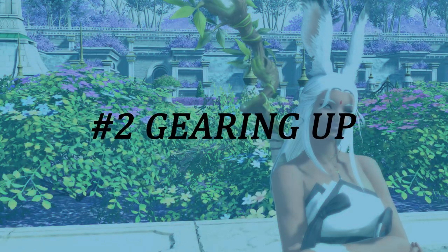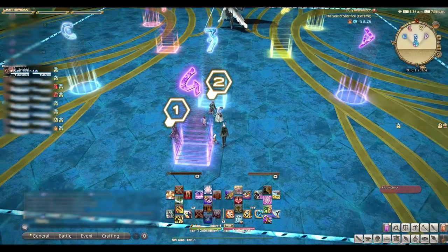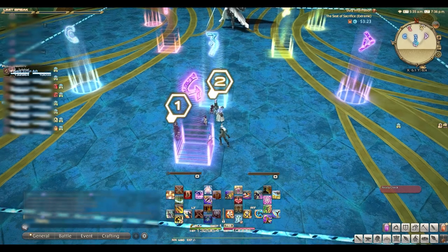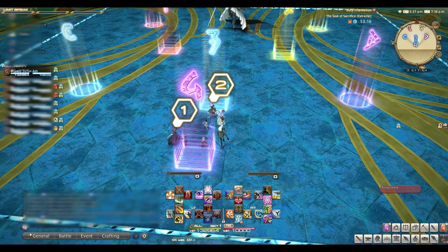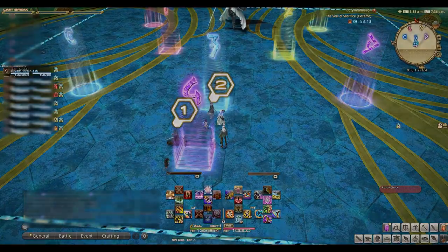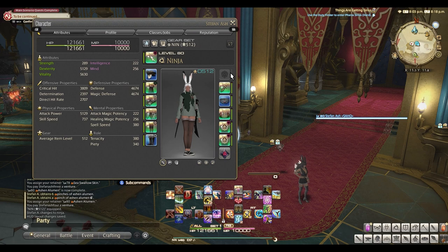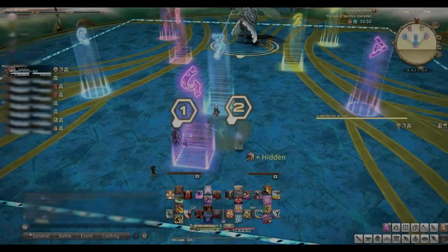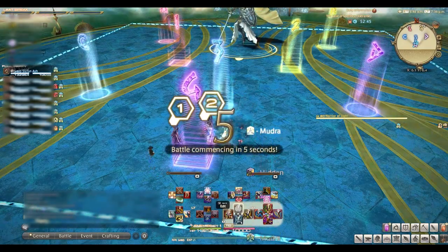Number two: gear. It goes without saying that you should be geared for the content you want to play. There are tons of resources out there — the Balance Discord as well as Akhmorning — that can show you what kind of gear and materia you need. There are going to be people out there that say you don't need this or you have to have that. I am just going to share my experience and what I had at the time, and I did just fine. I was playing as a ninja with item level 514, nearly pentamelded with only two slots of materia missing. Again, this is where people are going to jump in and say you have to be pentamelded, while others say it's not necessary depending on the content you're playing.